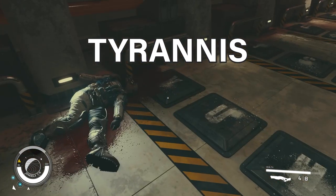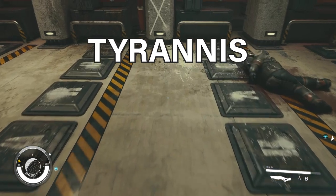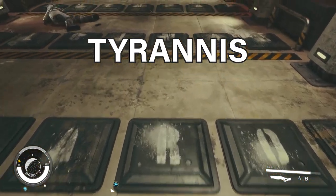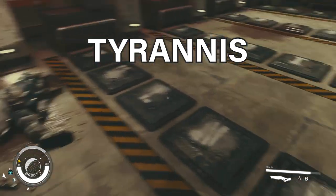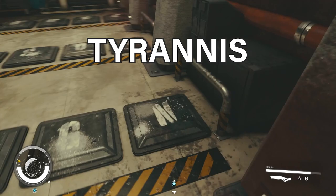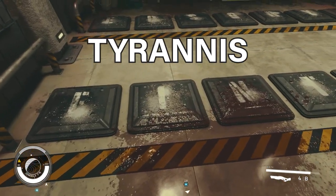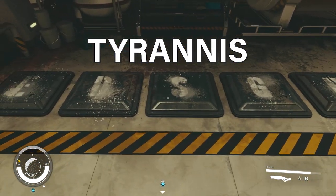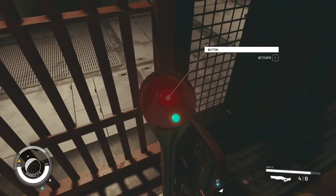Walk over the T, then find the Y which is over to the left — so T, Y. Then there's an R over here, then an A, then an N, another N down here, then an I — not that one, here's the I — and then the final letter is an S over here. Once you get across, you can open the door by pressing the button.